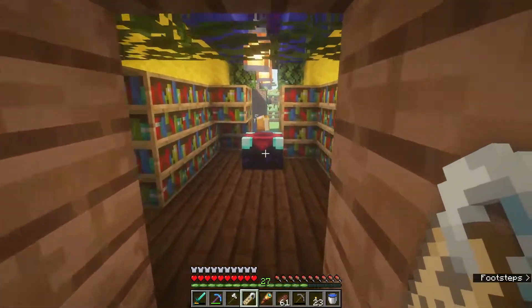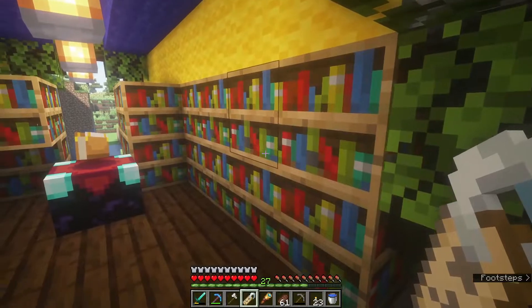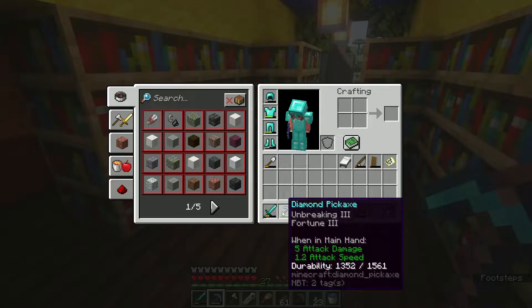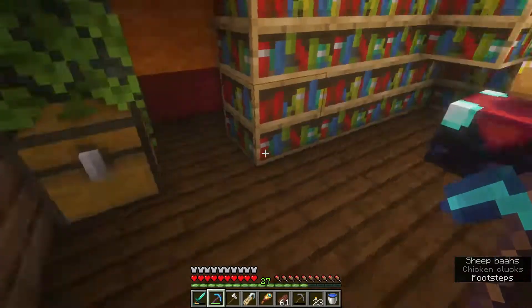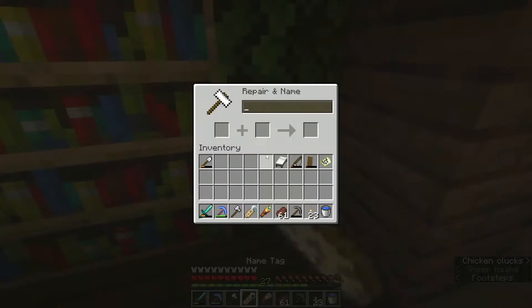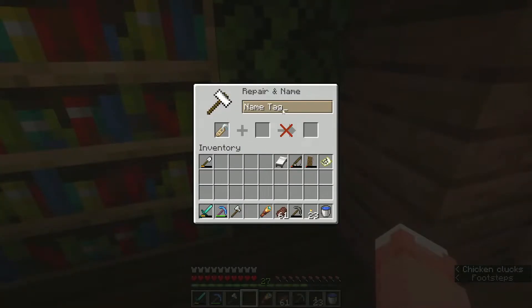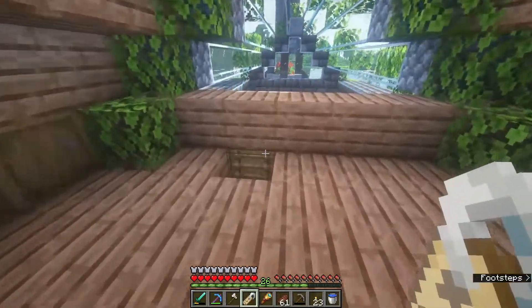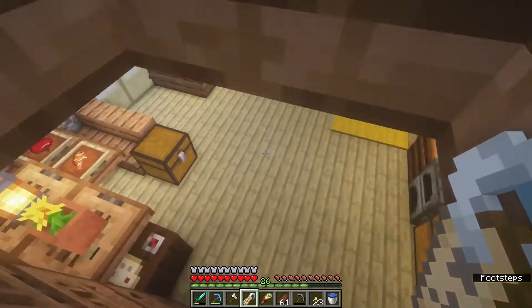Let's get started. We're going to come right in here — yes, as you can see I did add more bookshelves. I have Fortune 3 and Efficiency 3 on a diamond pickaxe. I was trying so hard to get Silk Touch but I have not gotten it yet. Here is the anvil — I put it up here so we're going to name the horse. I hope I'm spelling this right: Mercedes.